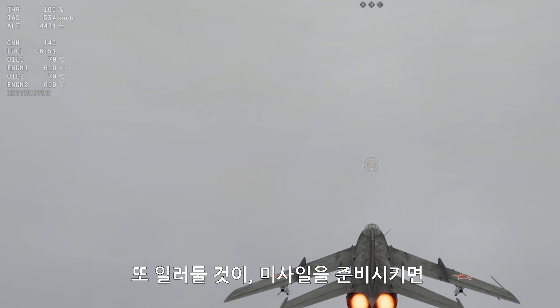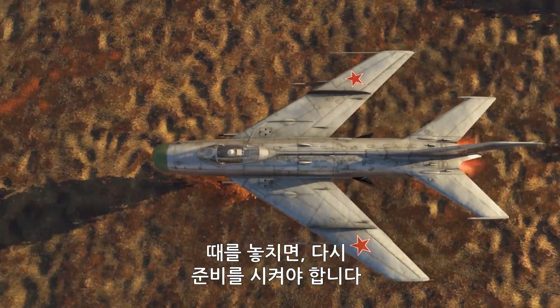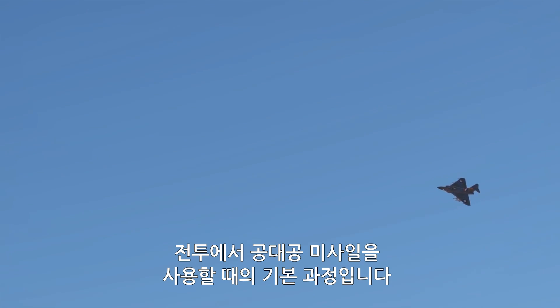Another important thing: once you've activated the homing head, you only have a brief time window to launch the missile. If you're too slow, you'll need to warm it up again. This is the basic sequence of actions you will go through using air-to-air missiles in a combat situation.